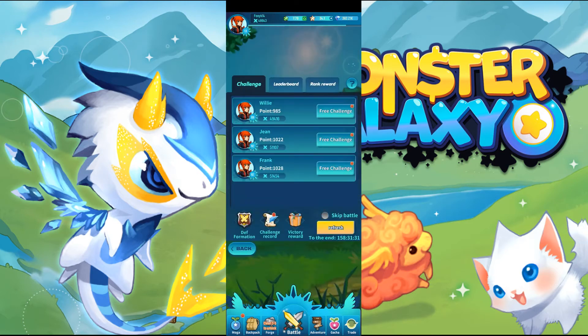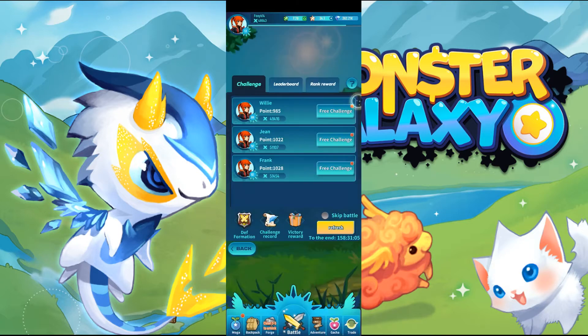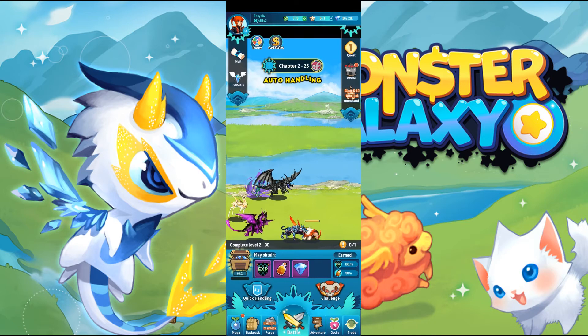Now let's check out the arena. This is the arena — you've got three people up for challenge. Here's your challenge record, so you can see each successful attack and defense, and whether attacks or defenses failed. Go to the leaderboard here, and your prize depends on where you finish up. The arena is just battling other human players.